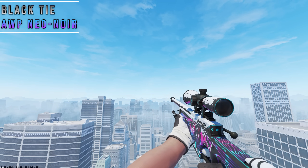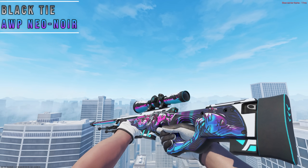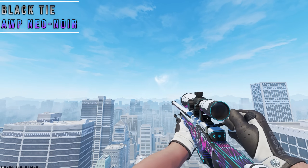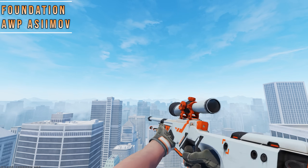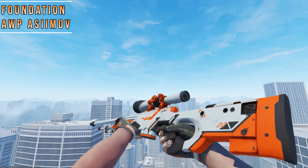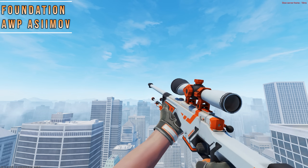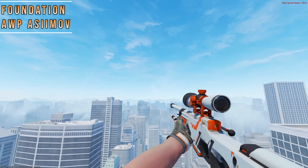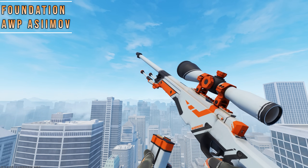Most people use the XM for Black Ties, but I actually prefer the AWP Neo-Noir — the black on white color scheme still works here, but we have extra colors to make the combo stand out even more. Foundations with Asimov skins is a classic combo, but after testing every single skin, the AWP definitely stands out the most. Specifically on the in-spec, the right hand has orange outlines that really make this combo pop, but you can pick any Asimov skin that you like.